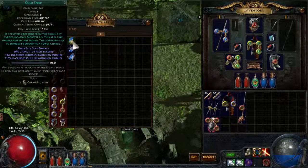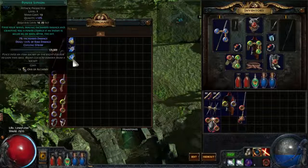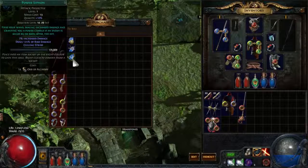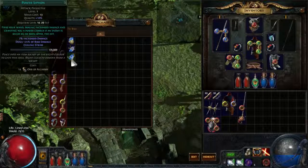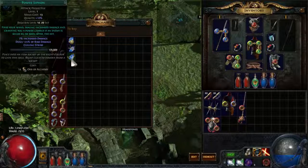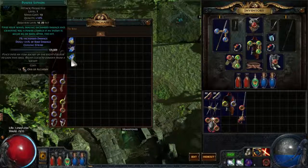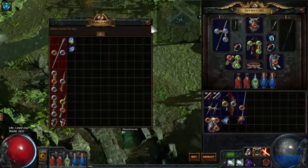Everything unidentified here — we know Cold Snap, Discharge, and a 10% Power Siphon gem. I checked and it's mostly being sold for one chaos, so it is profitable to buy it here. One alchemy is roughly half a chaos. If you're unsure about currency ratios, there are sites online you can check. I'm definitely going to buy this off the vendor and try to resell it for a chaos — just make some profit.